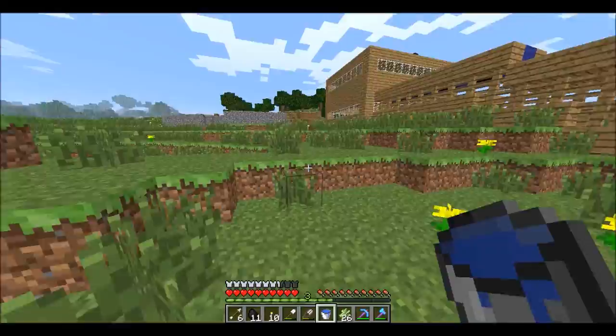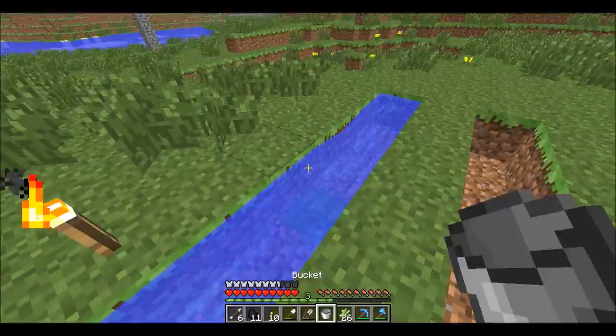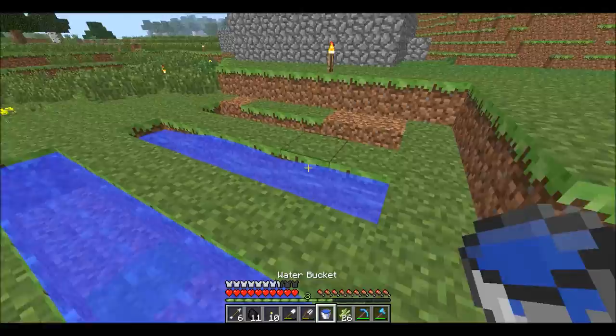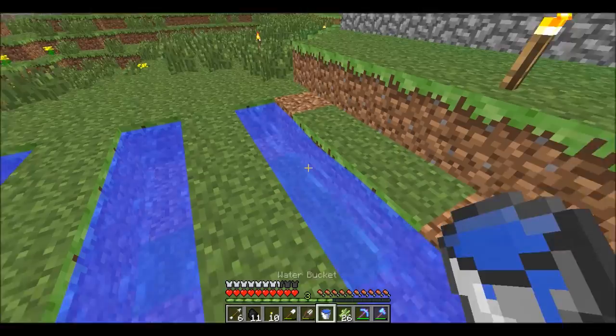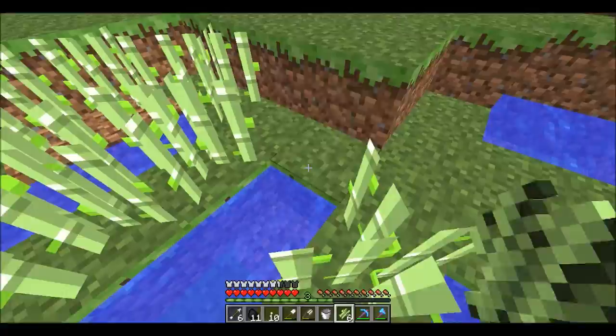Now I'm gonna go to the Nether and try to find another fortress. If I can find another fortress I should be able to find a blaze spawner, kill a few blazes, and get blaze rods so I can start making potions. I'm gonna need healing potions, strength potions. I don't know if invisibility potions work for the Ender Dragon, but I kind of don't want to use one anyway — I think it's a little unfair, it's cheap, not a true battle.